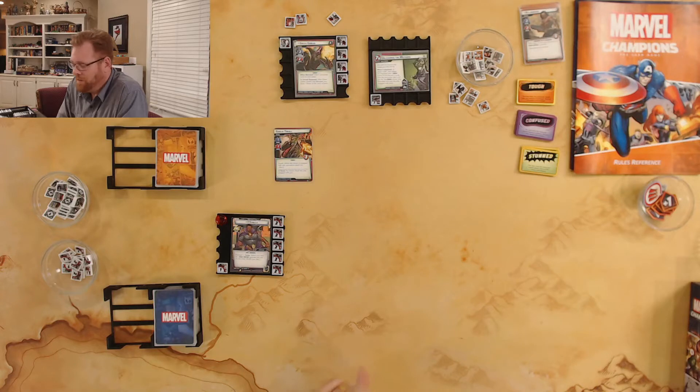Anyway, we're back to Marvel Champions and I've done 30 playthroughs — this will be 31, which is kind of cool. Right now we're working on Black Panther. I've had a lot of struggles with Black Panther against Mutagen Formula from the Green Goblin deck. We're gonna go at it again, and this time we're going to try it in expert mode and see how that goes.